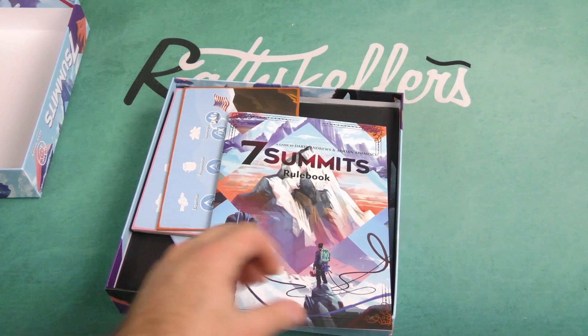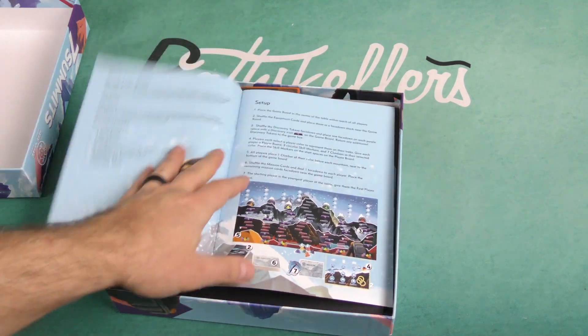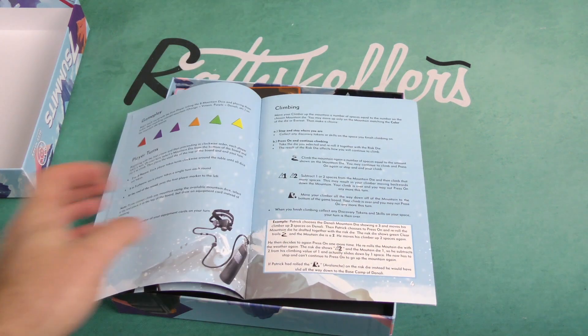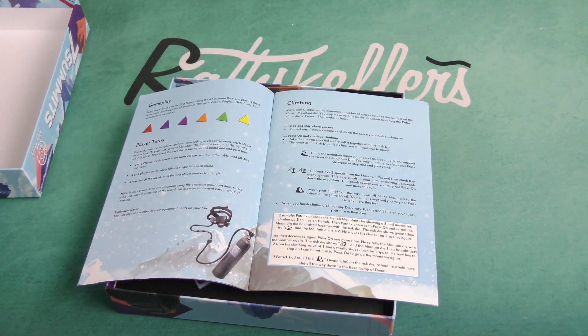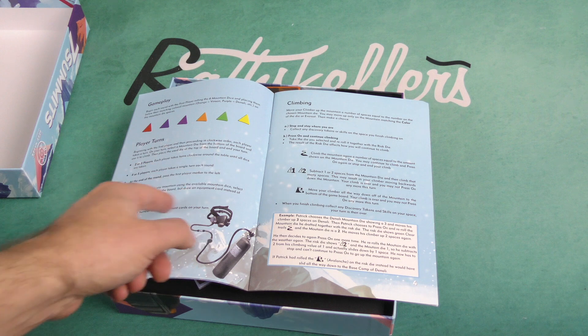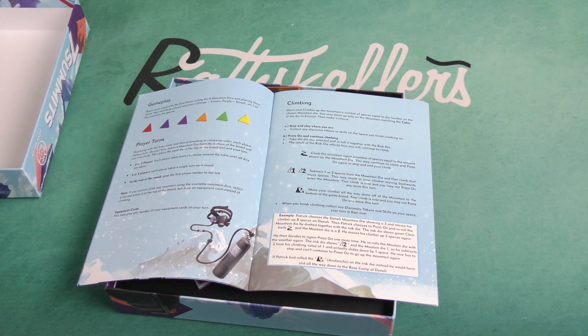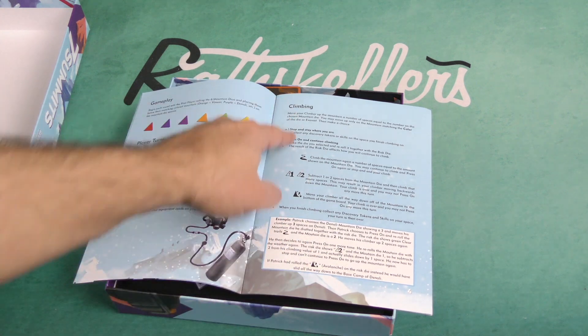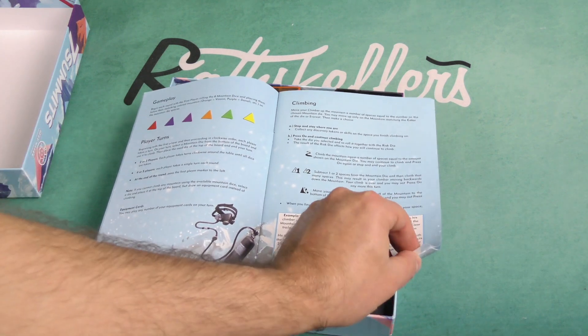Here's our rule book. It gives you the component list, setup, gameplay, and player turns. Depending on the number of players, it looks like you're going to be dice drafting. Each player takes a turn, selects a mountain die from the bottom of the board and uses it to climb, then places the used die at the top of the board and ends their turn. You play until the dice are gone, and it talks about how you climb up the mountain using those dice.